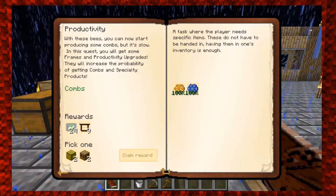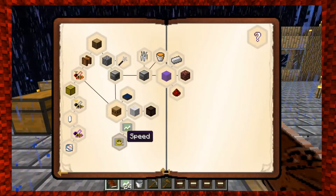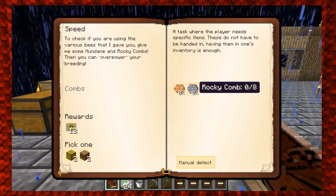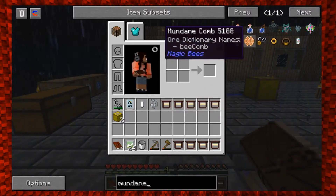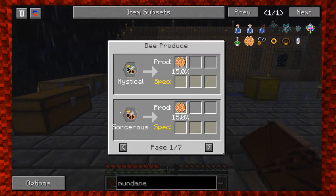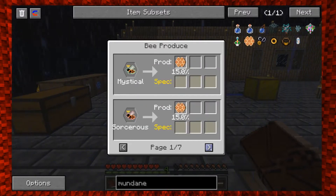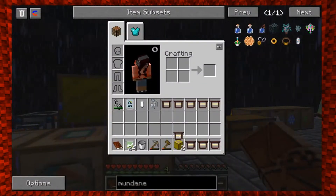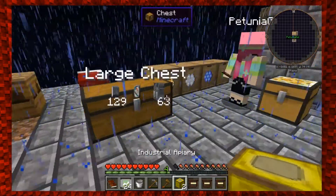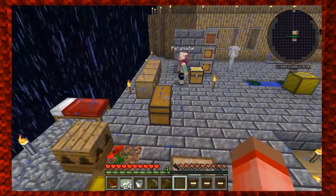I did the regular apiary, so you grab the industrial one. This is from the productivity quest line, so we get the productivity upgrade. But the next one is the lifespan upgrade, which I know you want, but we need mundane combs for that. So let's look at where mundane combs come from. Mundane combs come from mystical queens or sorcerous queens — there's a 15% chance — or unusual queens. We have one unusual queen.